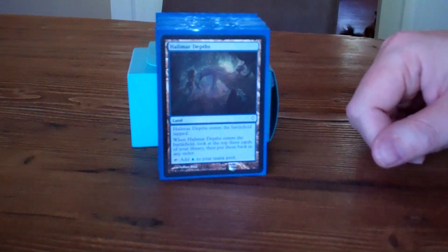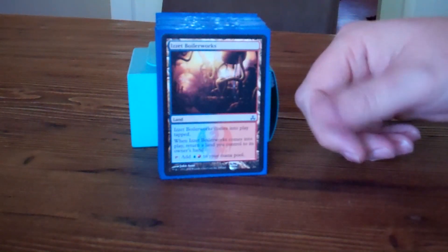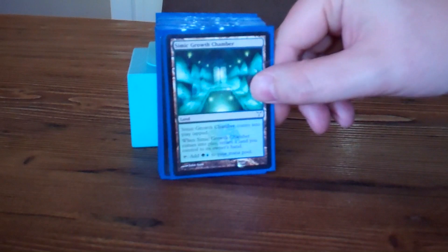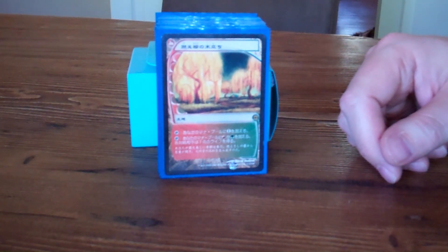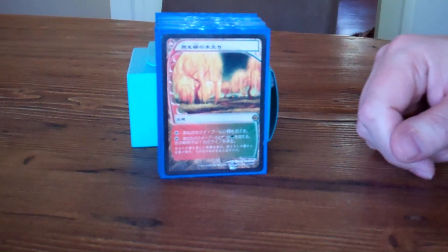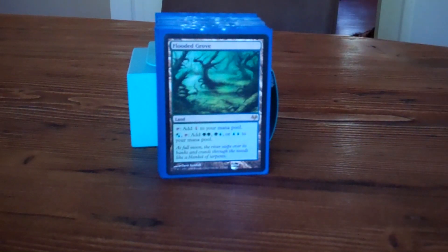Terramorphic Expanse can help you find the specialty lands that you have. Halimar Depths, just to kind of set yourself up for the next couple of turns. Cephalid Coliseum gives you some card drawing. The Ravnica bouncelands are great ways to fix your colors. There's also an awesome Future Sight land, Mossfire Valley — an old filter land — and new filter lands, Flooded Grove and Fire-Lit Thicket.